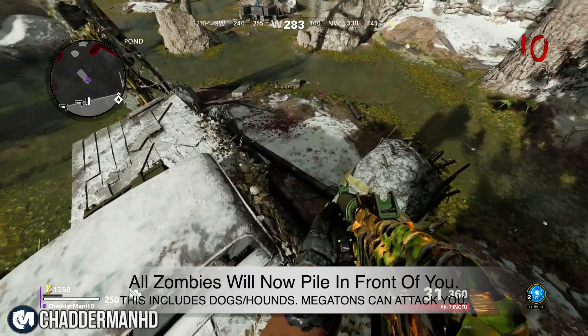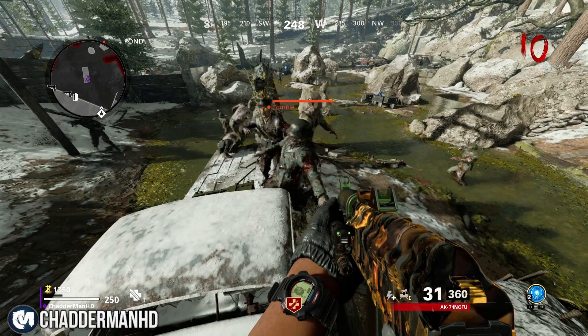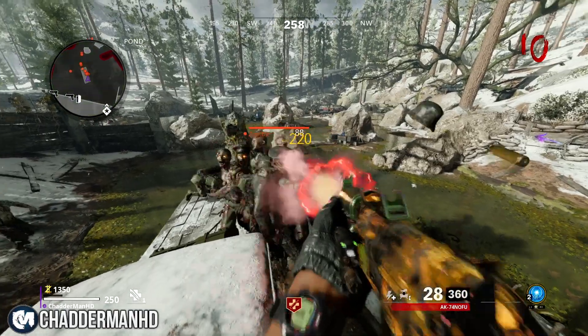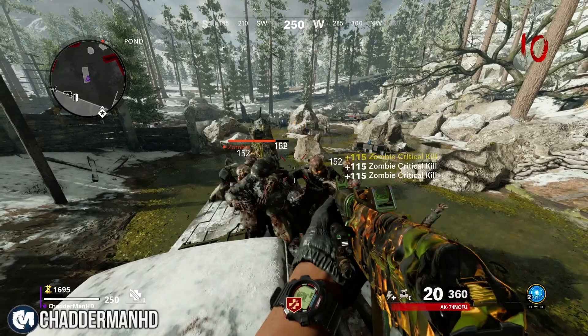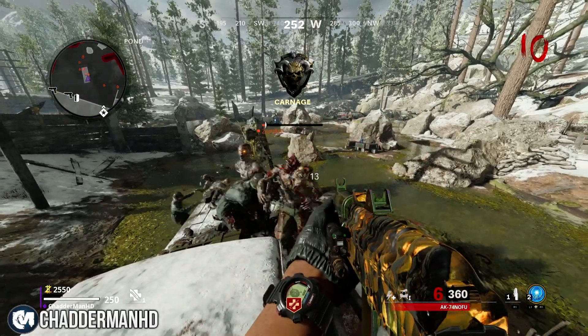If you do it correctly you'll be floating and the zombies will start throwing meat at you and they'll just stand around. Once you take care of that last zombie the next round will start and all the zombies will pile up exactly where you got on. As you can see, that's where I got on and that's where the zombies are going to pile.